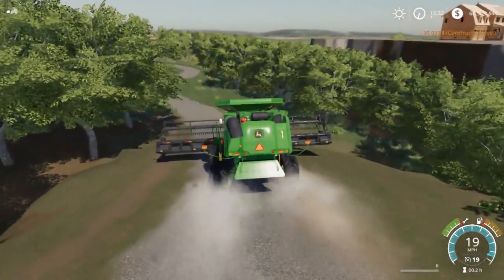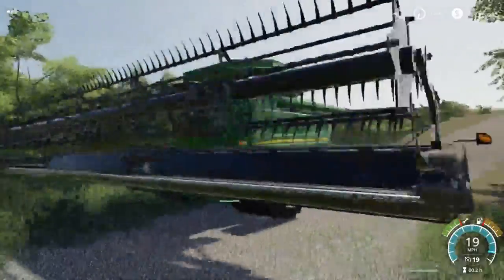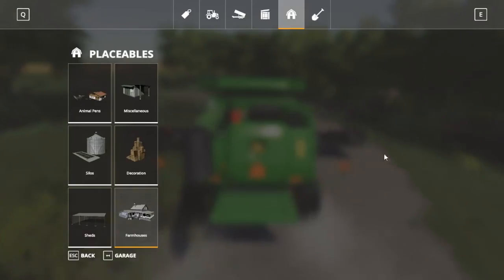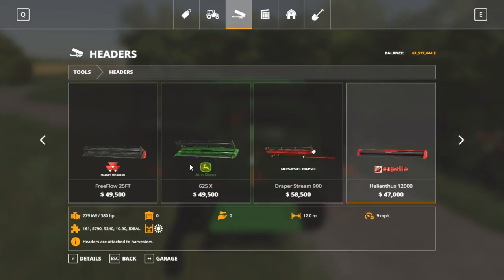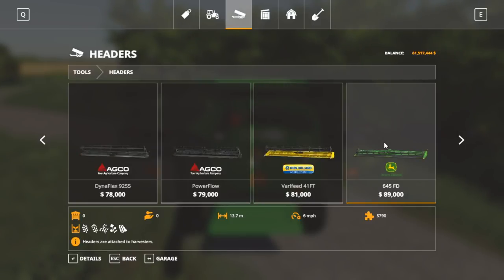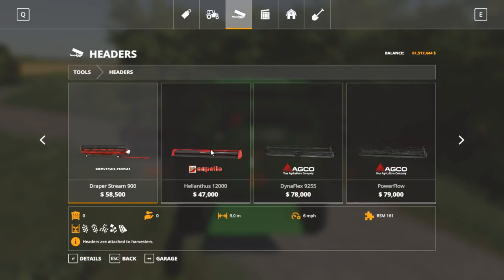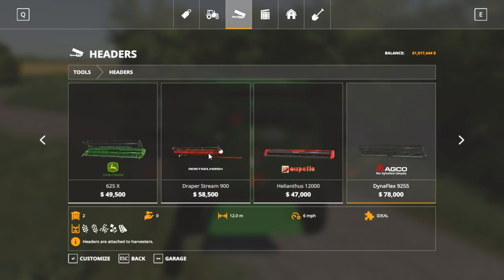This should be pretty smooth going down. This looks more like a 45-foot header — it doesn't look like a 35 at all, maybe it's a 40. There's no numbers on it to tell you. Let's look in the garage under headers. We got a 25-foot, which is 8 meters roughly, and a 12-meter one. The 41 is 12.5, so this is a 40-foot. I thought they had 35s — this might be a 35, possibly.